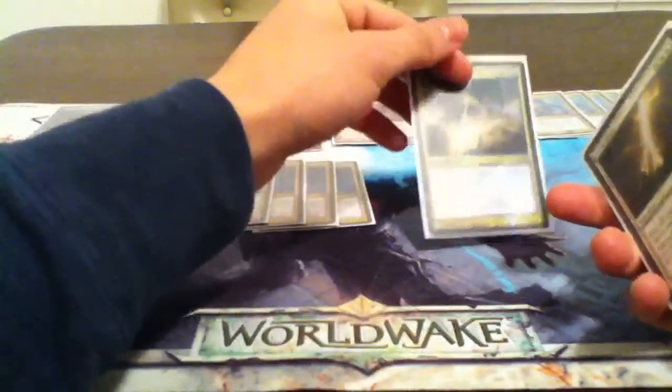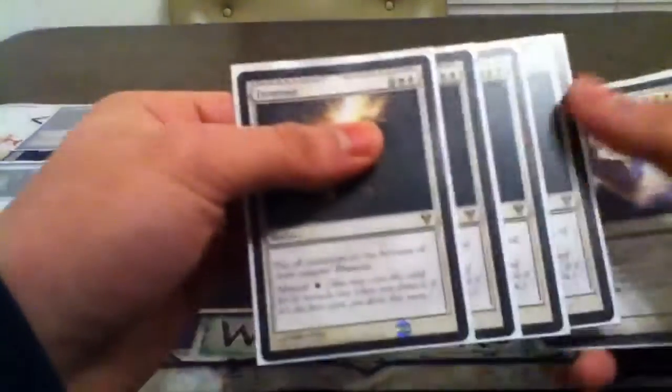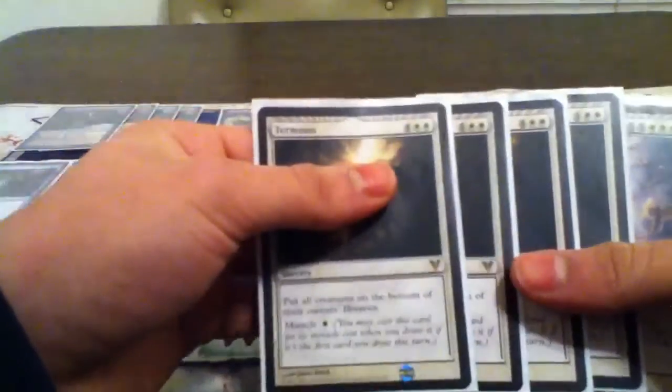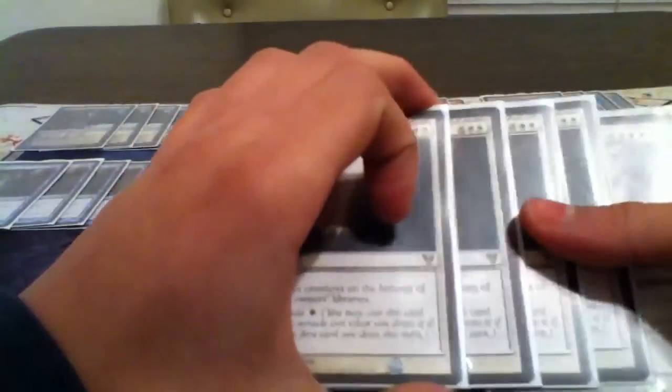Against aggressive decks, you're going to be sideboarding more Supreme Verdicts in. Four Terminus — very good, especially for the one white Miracle cost. Not even that bad paying the six for it. Puts all the creatures on the bottom of their owner's library. Can't go wrong with that.